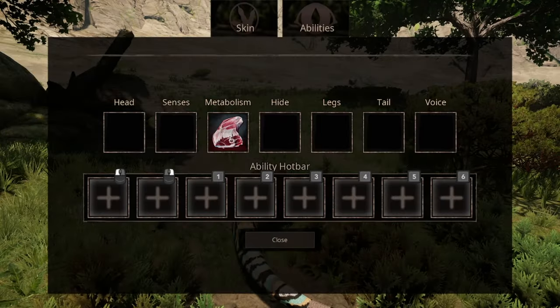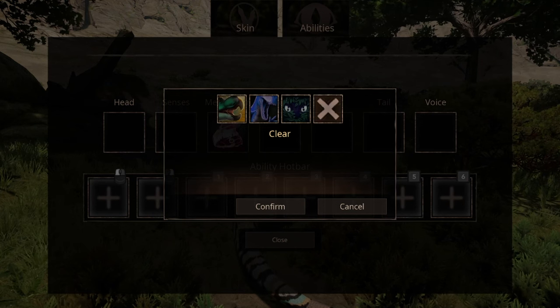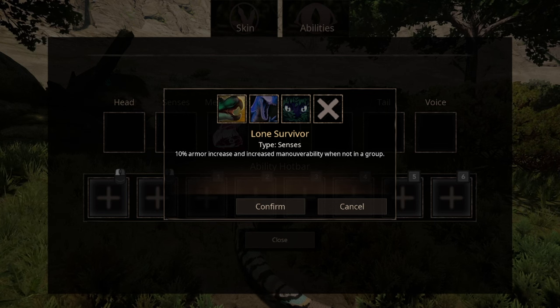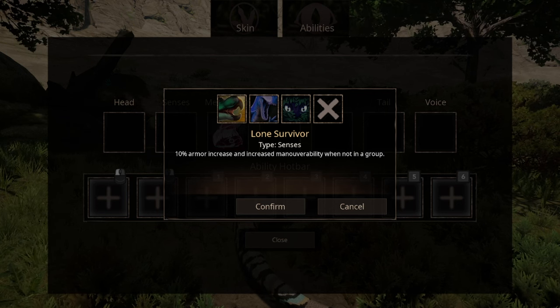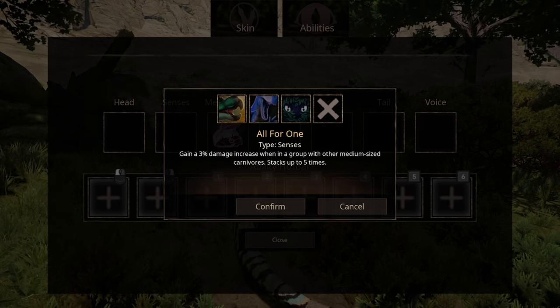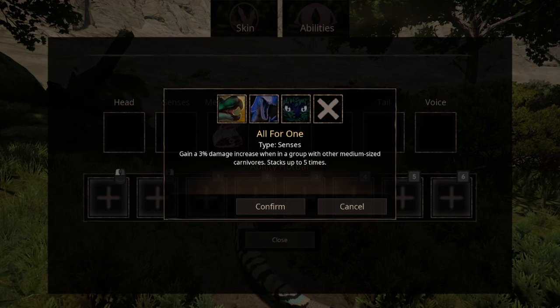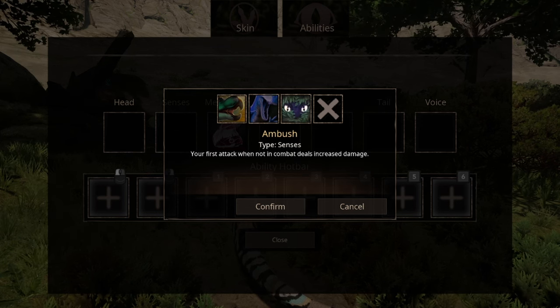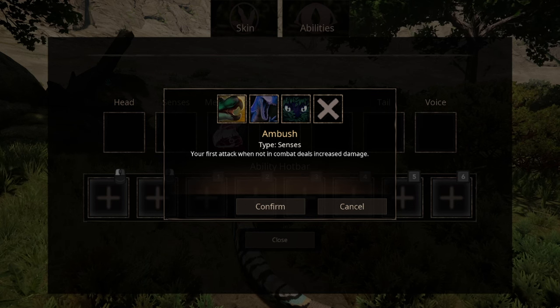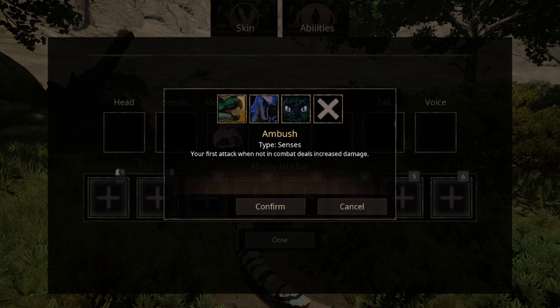The senses abilities bring a bit more spice to the meal — three of them to be exact. The first is Lone Survivor, which increases your maneuverability and also justifies the reason for you not having any friends. The second ability is All For Want, which increases attack when you're in a group. The third ability is Ambush, which increases your attack but only for the first attack you land, basically making it a one-hit wonder.